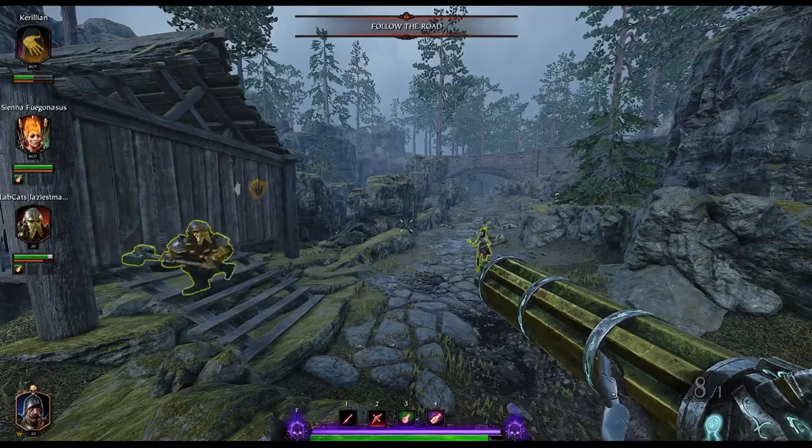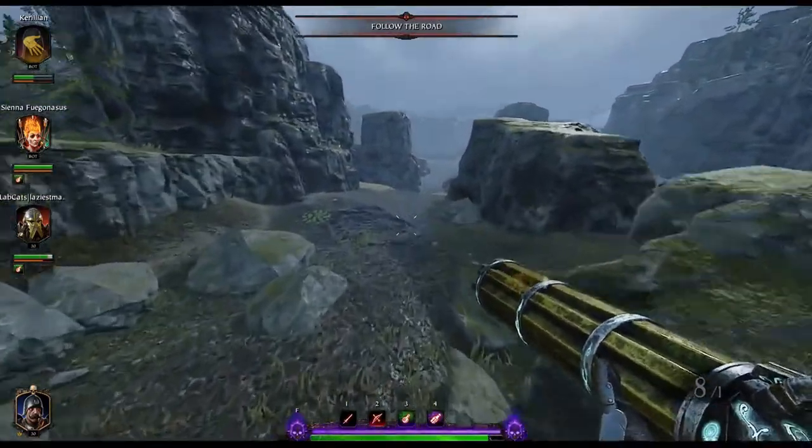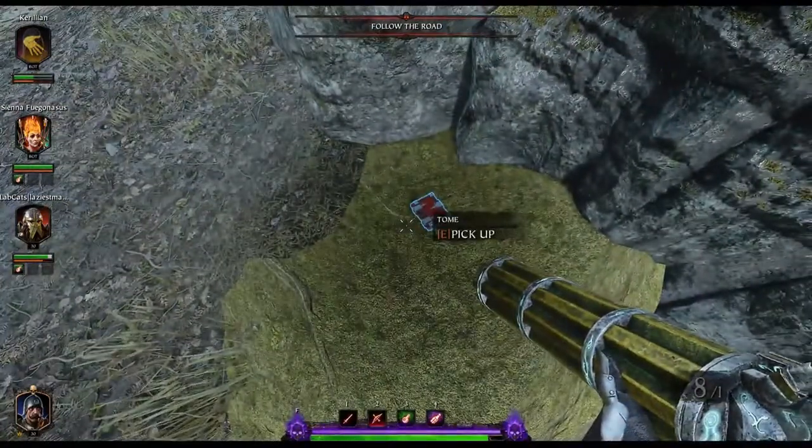At the start of the map, whether you have to go through the tunnel on the left or up over the bridge, you'll find your first tome here down by the water. If your graphic settings are a little bit higher, there may be a bush obscuring it, but if not, it should be out in the open for you.